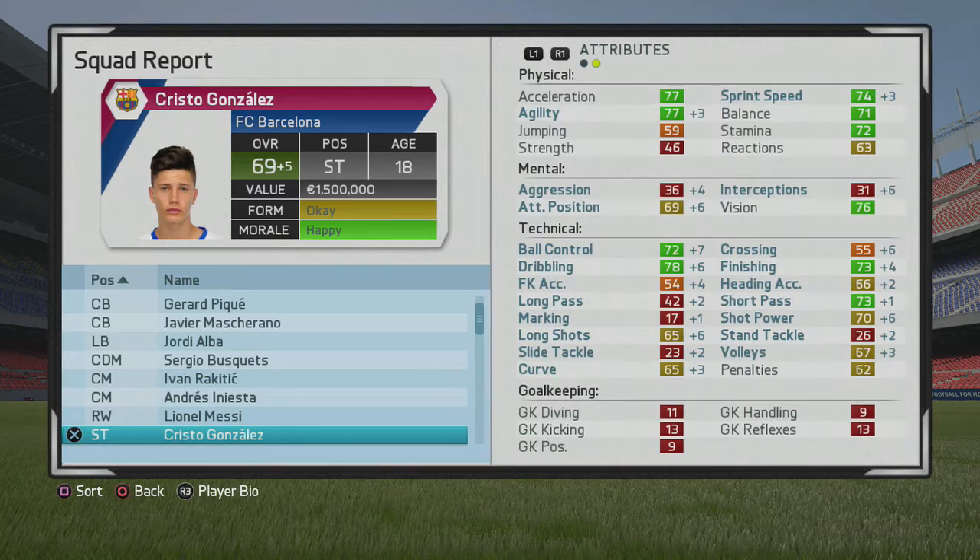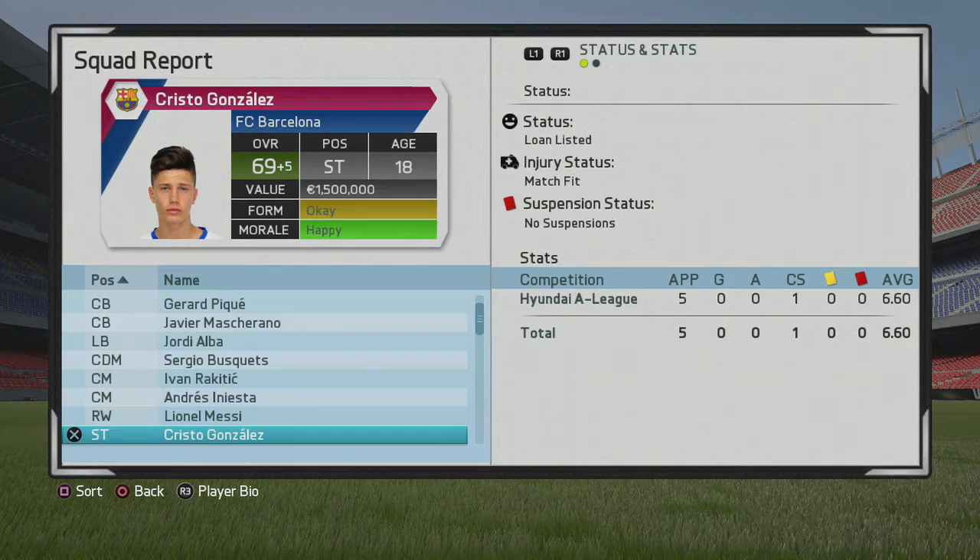Looking at his technical attributes: some are up by seven, some plus six, some plus four and five — overall looking pretty good in just five months. He's still on the loan list, waiting for a loan offer so I can glitch his potential. His potential is 80, but if we can glitch him to 'exciting prospect with potential to be special,' we could potentially bring him all the way to 99 rated.